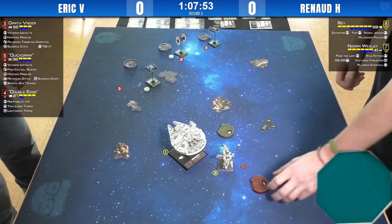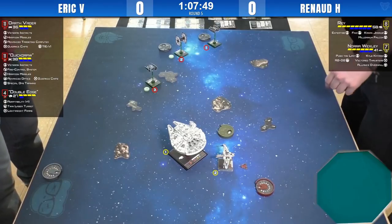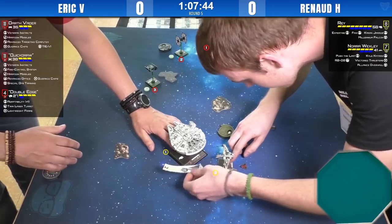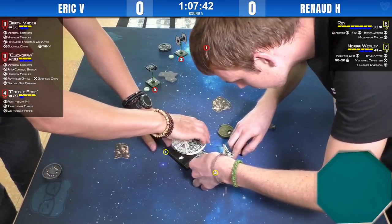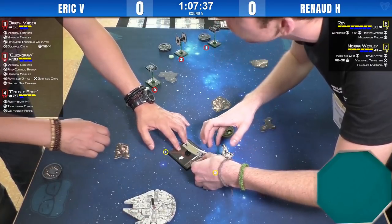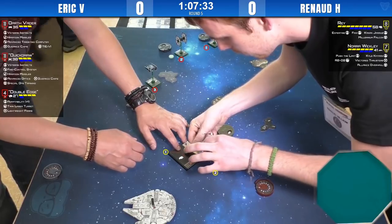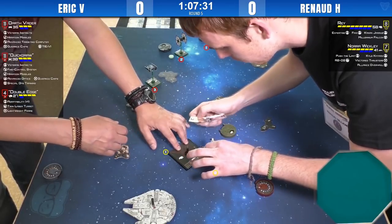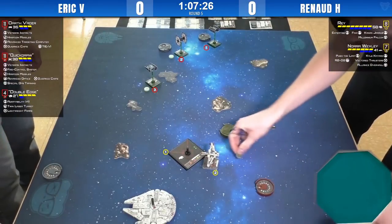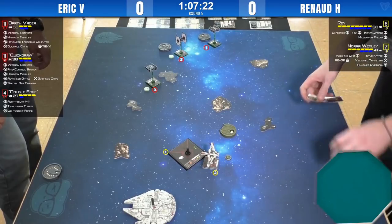Double Edge is coming right at Ray — that could be bad. He's just bumping with Nora. I think it must be on purpose, to get the angle and not go too far. He'll get a free focus because he cleared his stress — Kyle will give him the focus. He's hoping to be well out of range of the two big dangerous ones.